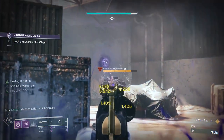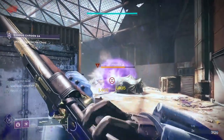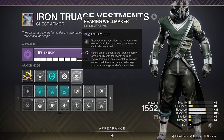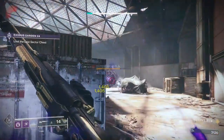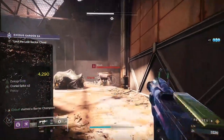Let's go over Reaping Wellmaker first, because this is the catalyst for everything else we're trying to do. This mod guarantees your next weapon kill after using your class ability will always spawn a void elemental well. It doesn't matter if that weapon is a primary, special, or power weapon, and it doesn't matter if it's kinetic, solar, arc, stasis, or void. This gives you freedom to choose the weapon you'll need from modifiers like Match Game and to counter champions.